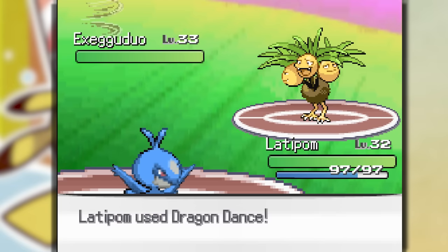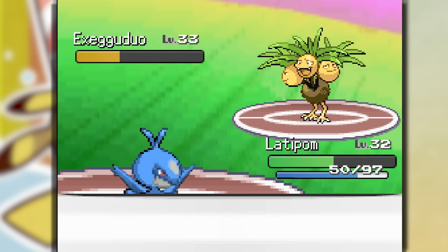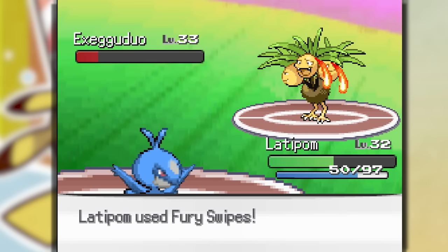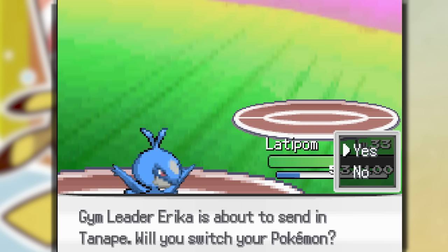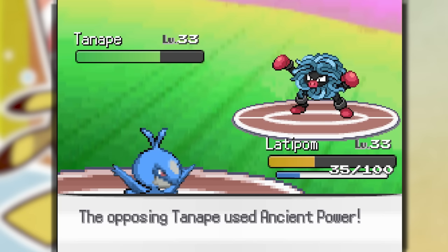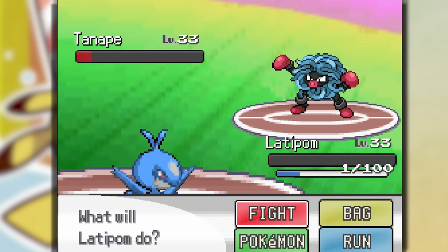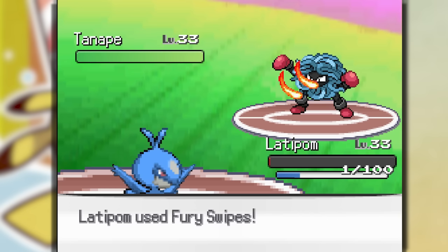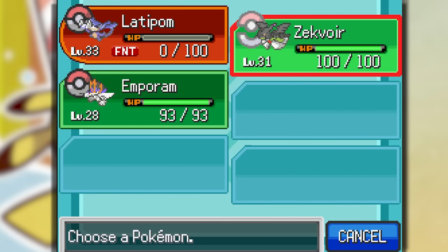We immediately Dragon Dance against Exec Dodo — she's level 32. We use Furry Swipes and almost take her out, but she's smacking me hard. We land Furry Swipes, take them down, gaining level 33. Tenape comes out with Ancient Power — I'm just gonna sac this and get as much damage as possible. Tenape is a beast; we survive on 1 HP but she uses a Hyper Potion. After Furry Swipes, she takes me out. Thank goodness she didn't get an Ancient Power boost. I go with Zekeboard since we have special moves and Tenape has crazy physical defense, but she uses Sleep Powder on me.